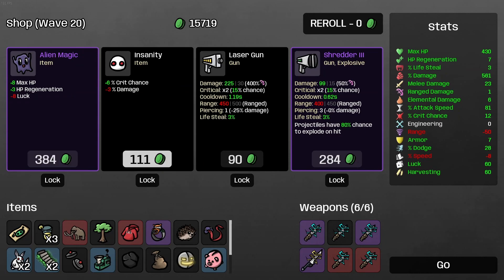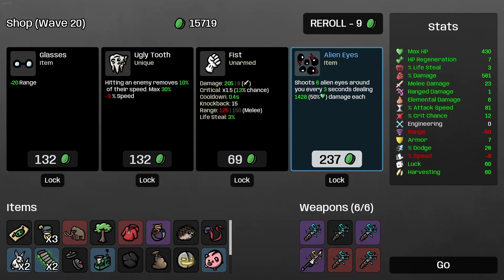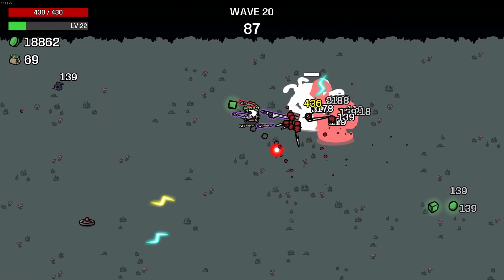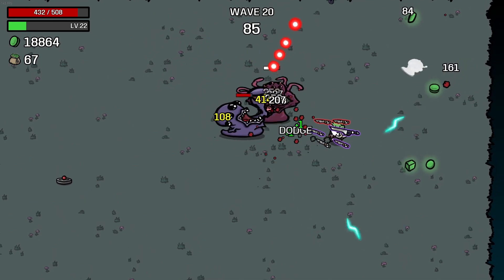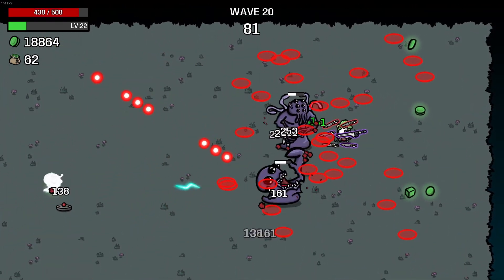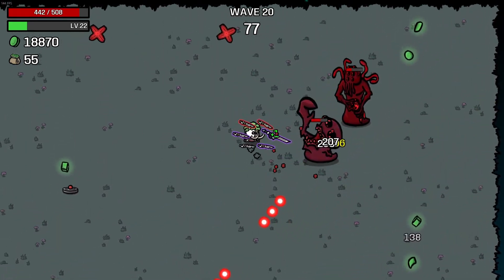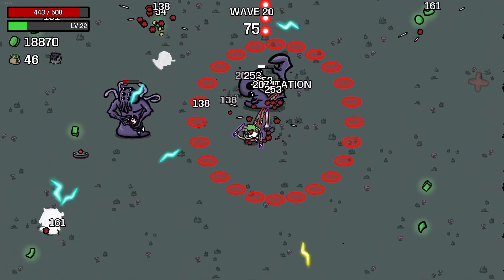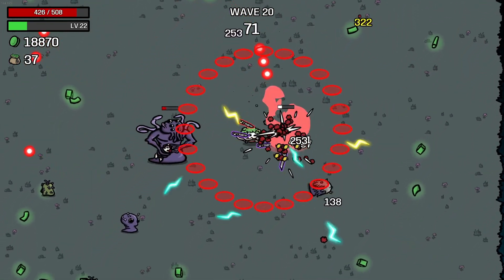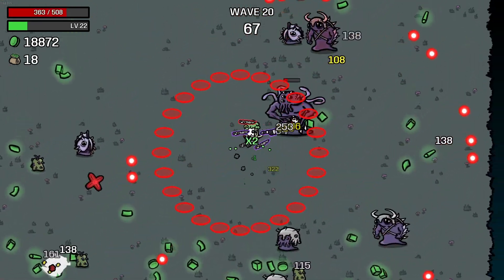We're gonna get some lifesteal — lifesteal should help us out a bunch. Nope, nope, nope and nope. Okay, well here we go with wave 20. Let's see if we can survive guys. We have the health for it, so even if we don't dodge an absurd amount we should be okay. I don't want to sit here and pretend that I'm going to tank him and pretend that's going to be fine, because that's probably not fine. But yeah — he's dead!